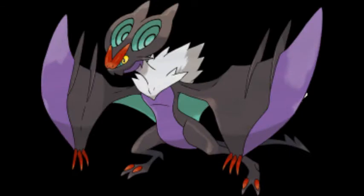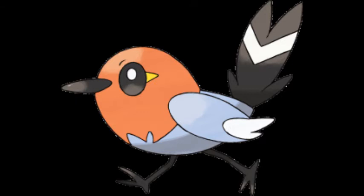Noivern is extremely combative towards anything that wanders too close to it. It flies through even the darkest nights using ultrasonic waves that emit from its ears. This Pokémon loves fruit, and feeding it fruit will keep it calm. It's the soundwave Pokémon. With a friendly nature and a beautiful trill, Fletchling is a popular Pokémon among many trainers, and also known to be ferocious in battle, capable of unleashing reckless attacks. It's the tiny robin Pokémon — I like it, it's so cute.